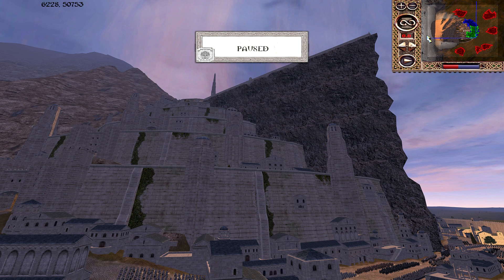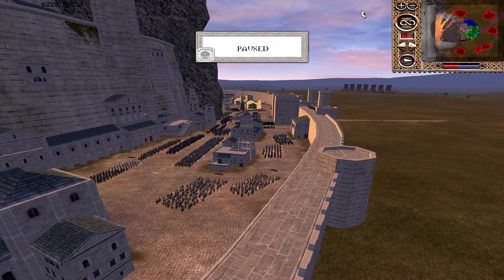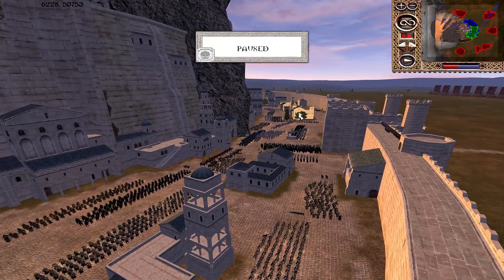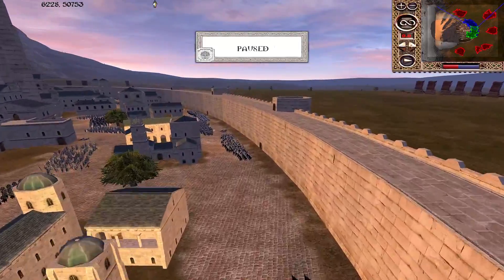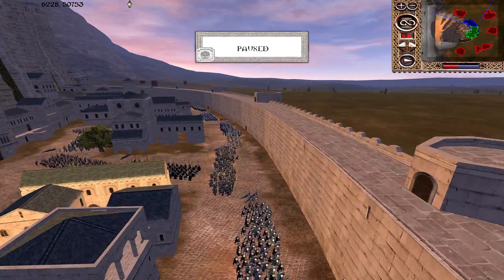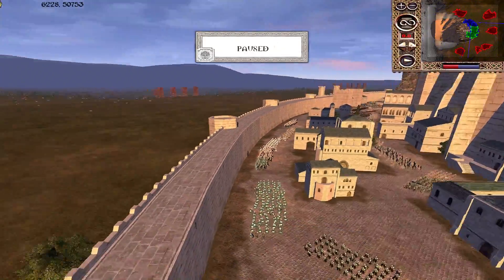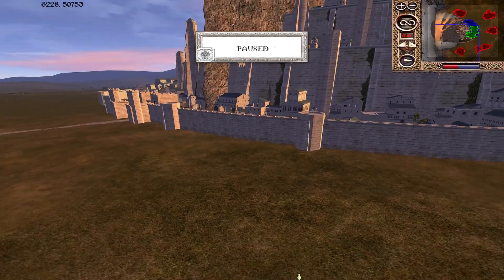Welcome back to Third Age Reforged and to another battle replay — and to an old friend — because this is of course Minas Tirith, a map which often produces absolutely monstrous sieges in terms of length. This time it's actually not so long by Minas Tirith standards; 50,000 frames is obviously still longer than the vast majority of sieges, but for Minas Tirith I've often seen it push into the 60k, brushing against the 70k range.